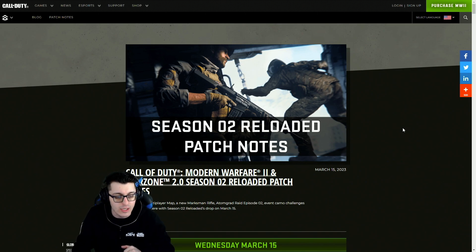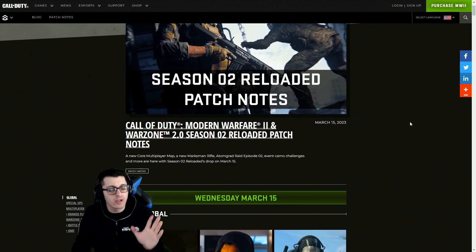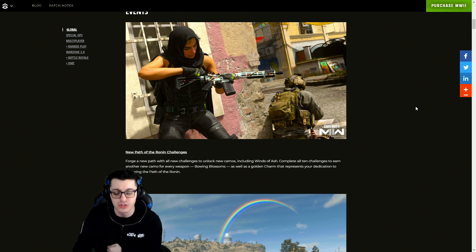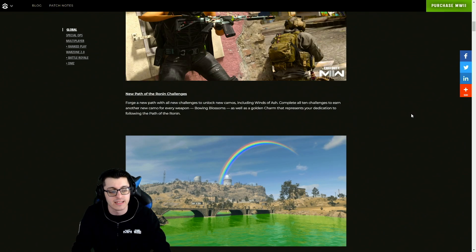Now for the Season 2 Reloaded patch notes — they've broken everything down into game mode category, which is great. Starting off globally, we have events: new Path to Rune challenges allowing you to unlock two universal camos and a golden charm. I'll be covering those challenges on stream later today and also unlocking the brand new marksman rifle.